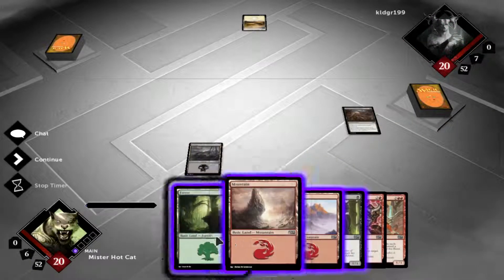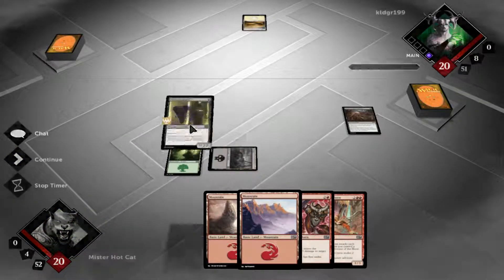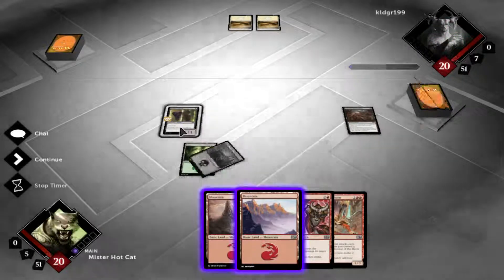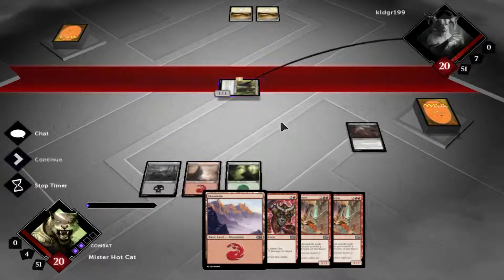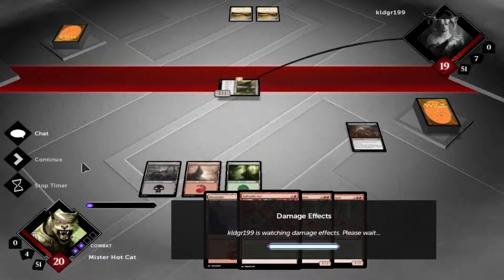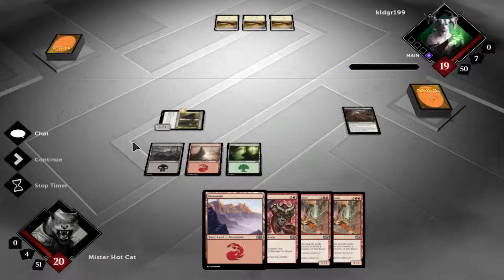We're going to drop a green this turn and drop our Farrakha's Chosen. The reason he's in the deck is because if you're just attacking with him every turn, unless they have some tokens they want to chump block with, generally they're going to leave him alone for a while because they're not going to want to lose their creatures to him. I'm holding back the Galvanic Arc because it's one of the only removal we have in this deck besides Ground Assault. It's not the best removal, but it does give our creature first strike, and we're going to be attacking every turn.